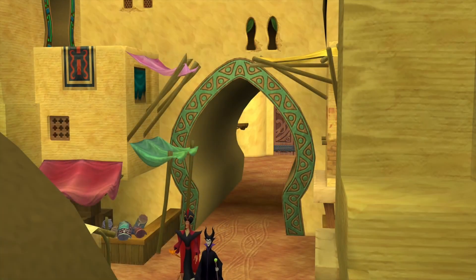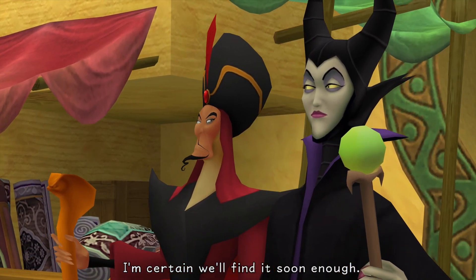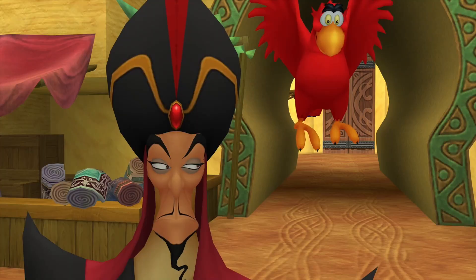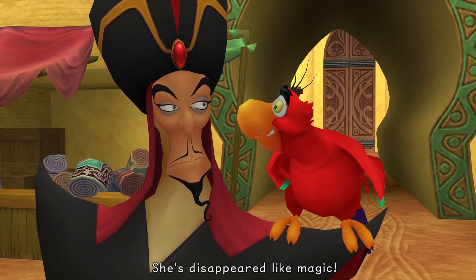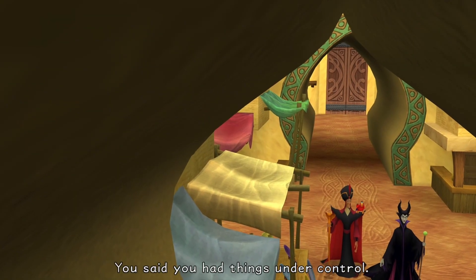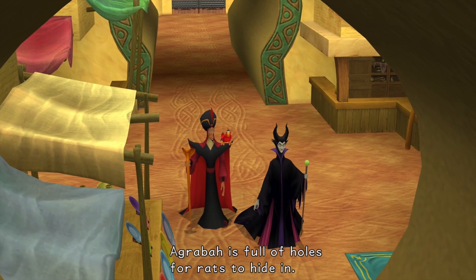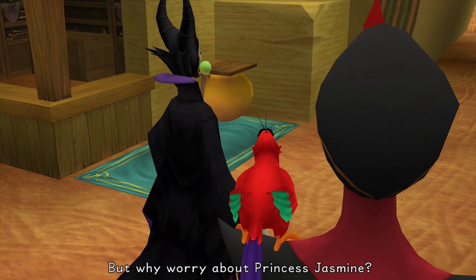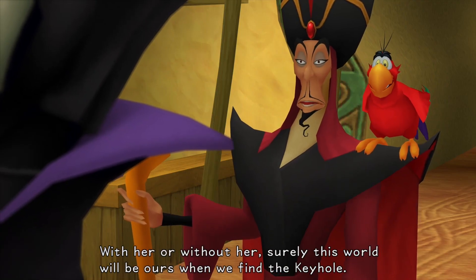Oh, and there's Maleficent and Jafar. The Heartless are searching for the keyhole now — that's a bad Jafar voice. I'm certain we'll find it soon enough. Iago shows up. Jafar, I've looked everywhere for Jasmine — he disappeared like magic. The girl is more trouble than she's worth. Agrabah is full of holes for rats to hide in. Surely this world will be ours when we find the keyhole.